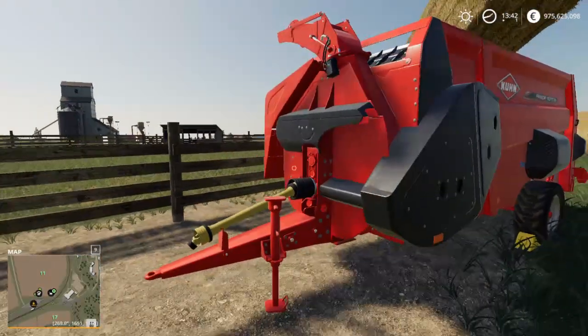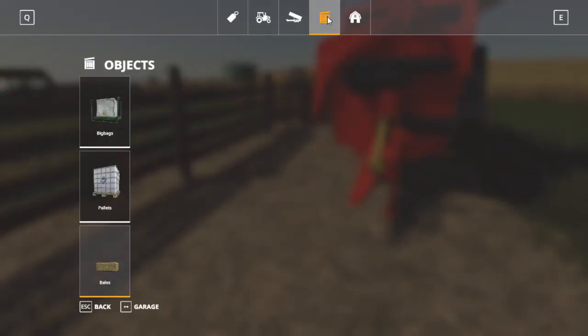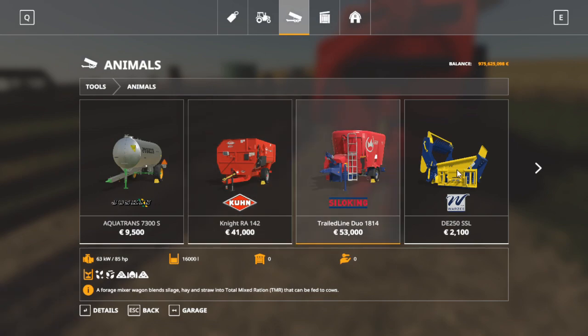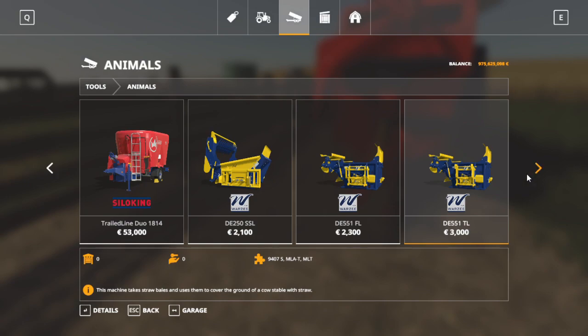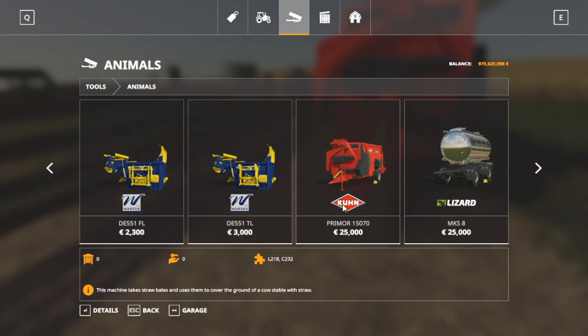The only thing is, your straw needs to be shredded. There are different ways to have your straw shredded. In the animals section of the shop, there are small shredders — these are attachments for skid steers, front loaders, or telehandlers. I bought one and it wouldn't fit to the front of my Massey Ferguson — this is the shredder I have at the moment.